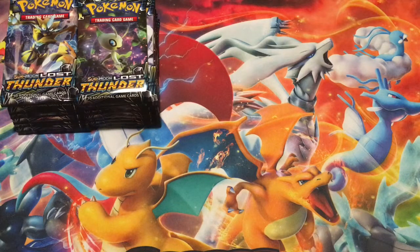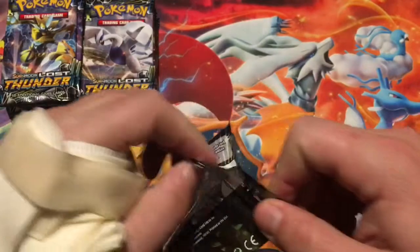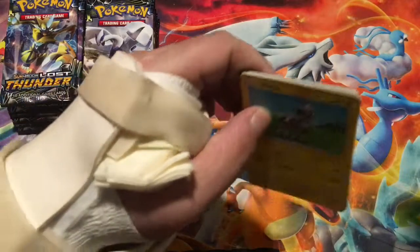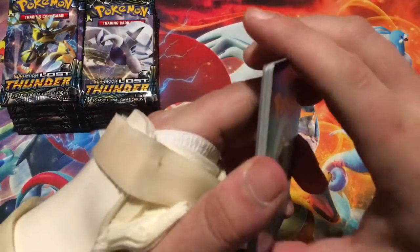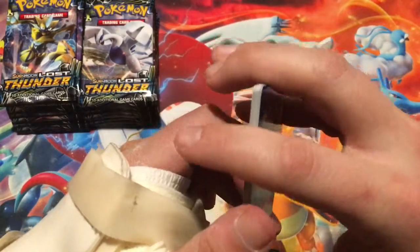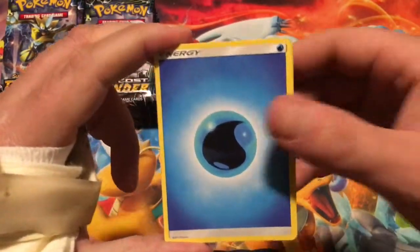Hey everyone, Pepper here and welcome back to another one of Pep's Poke Reveals. If you remember in the last video, we opened up the first half of this Lost Thunder booster box. I will put a link for that video in the description below. Today, what we're going to be opening up is the second half. And hopefully, we get some good pulls. We'll start it out with pack 70. I'm pretty sure in the last video they also did really well with Prism Stars — I think we got four. I'm not 100% sure how many there are in the actual set, but I definitely know there's a Ditto one that we haven't pulled yet, so I'm looking for that one.